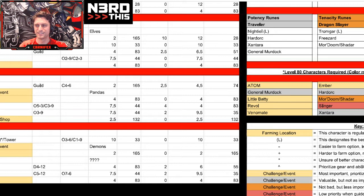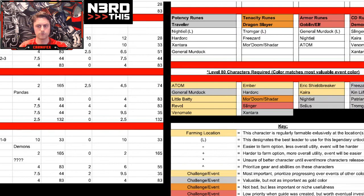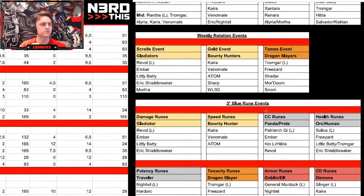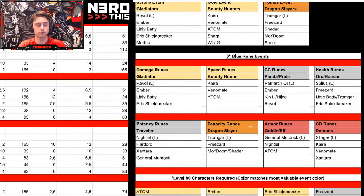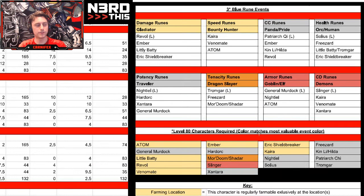Now I'm going to go over how we are going to finish all of those events. When I talk about all those events, I'm talking about the challenges we get three times a week - all of them on Sundays and then twice on staggered days throughout the week. I'm talking about weekly rotation events - those are the ones we get every week now: scrolls, gold event, tomes. Eventually the three-star blue rune events, how to get as far along as possible, and getting them to auto on Tier 7. It takes a lot of gold to let someone participate in Tier 7 on the rune event because they must be level 80.